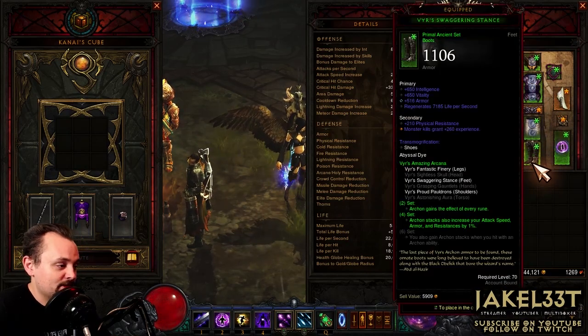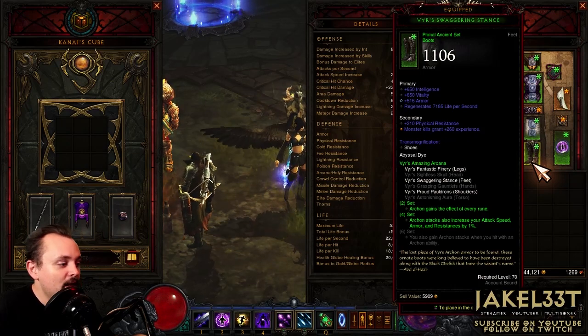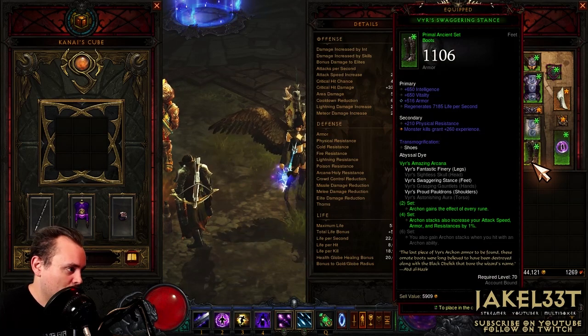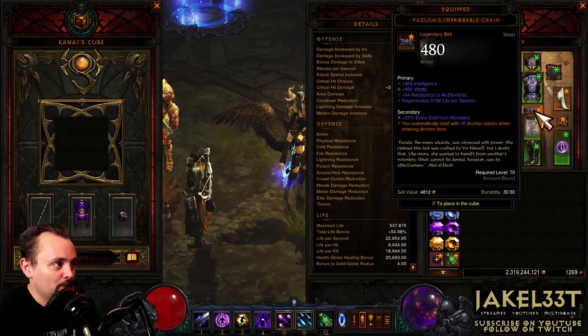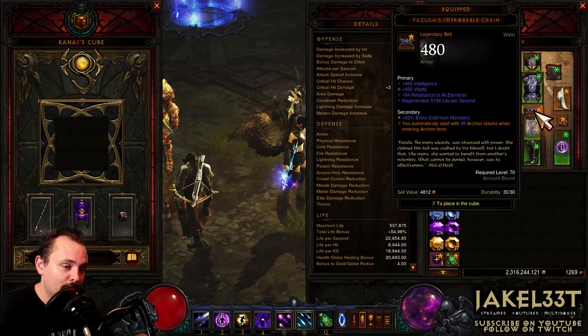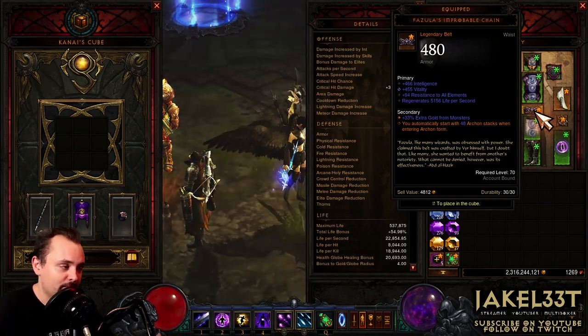The Vyr's set bonus is going to have Archon get all the Rune abilities, which is nice. Archon stacks also increase your attack speed, armor, and resistance for more survivability. The belt is going to be Fazula's Improbable Chain, which is going to allow you to automatically start with Archon stacks. Depending on your item roll, it can go from either 40 to 50, or up to 48.